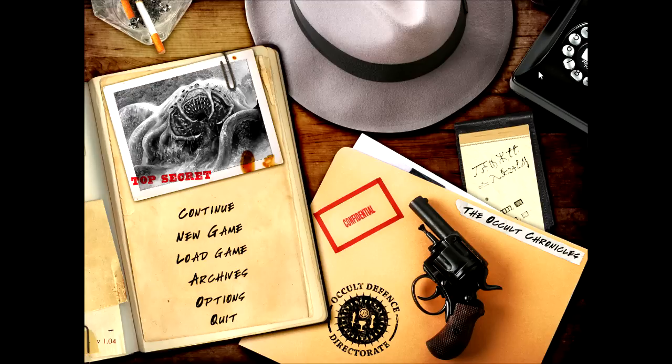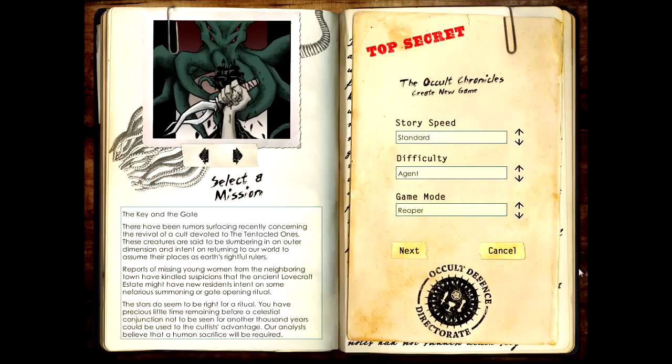The Occult Chronicles takes place in a mansion. It's a classic idea - there's a fedora hat. You work for the Occult Defense Directorate, which is trying to fight evil, basically. In the beginning of the game, when you start a new game - which is what we're going to do because I die all the time - you choose yourself a mission.